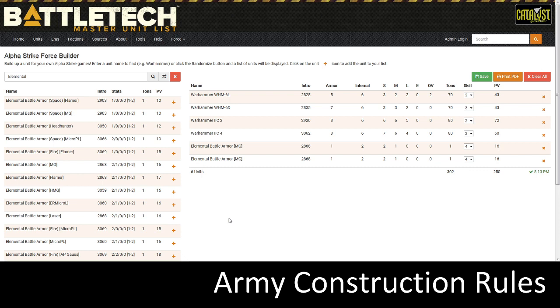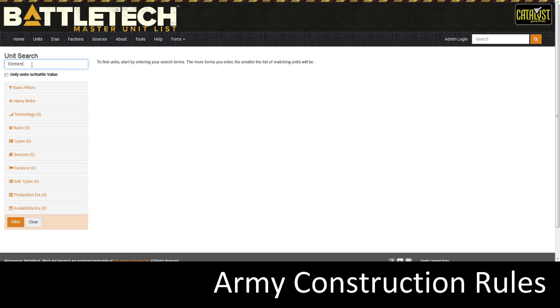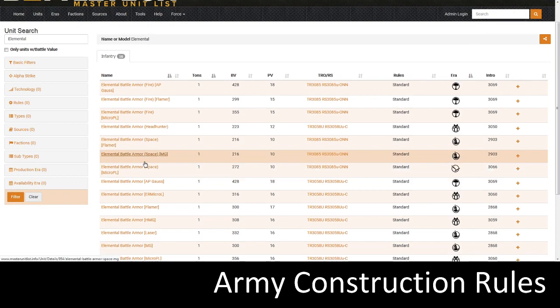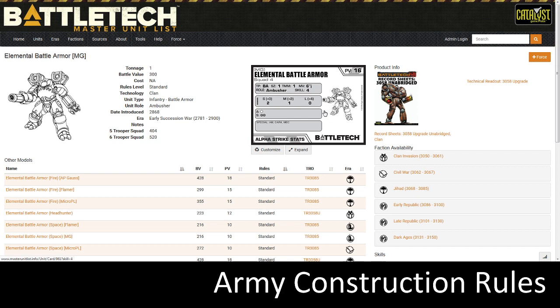So I can have two elemental battle armor machine guns. I can't have three, and I can't have any more elemental battle armors in a different variant once I've used up the chassis. That's different from battle mechs. I'm choosing two elemental battle armor machine guns. Let's look at the card — in the unit search, find the elemental battle armor machine gun. Here's the Alpha Strike card, and the biggest thing to notice is underneath the chassis it says Squad 4, meaning this card represents four elemental battle armor suits.